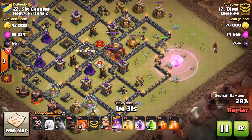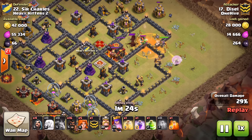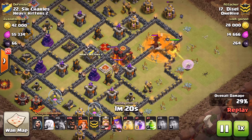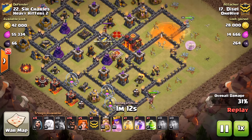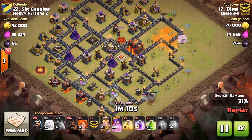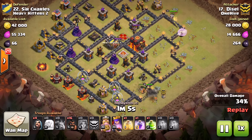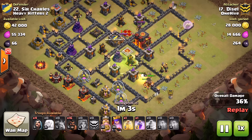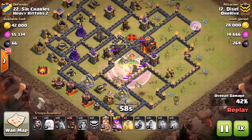That hog was a little early — should have waited till that defense was down — but it still got the job done; he didn't even deploy the second hog. He goes in to take the X-Bow out of the way. The CC troops come out, he poisons them to slow the damage, and with the poison on and healers on her the queen is fine. She wraps around, gets a nice chunk of the base done. The wall breakers go in, letting the valks come right through into the core.